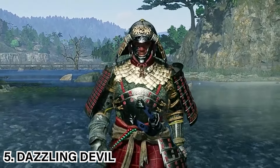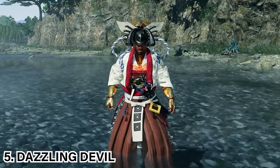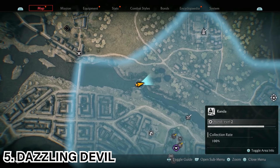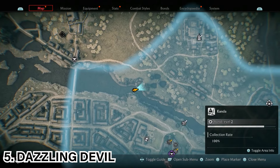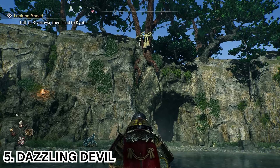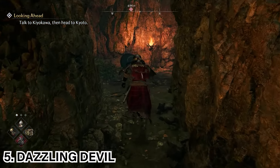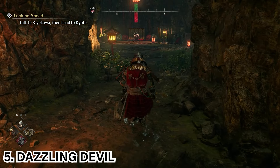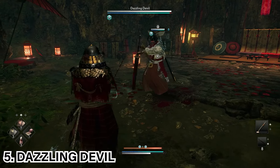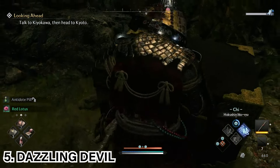The next secret boss in the Edo region is the Dazzling Devil. Once you're in the Edo region, go to the Kanda area and come to the exact location marked. You'll know you're in the right spot when you see ribbons on the tree and a cave beneath. Proceed through the cave until you come across the Dazzling Devil, who will be drinking sake sitting on a lounging chair. Defeat the Dazzling Devil, then head to the back of the room where there will be a treasure chest for extra rewards.